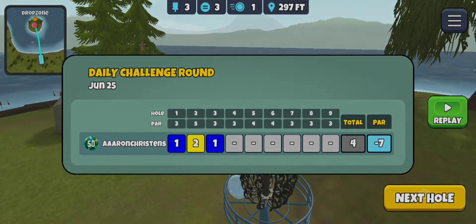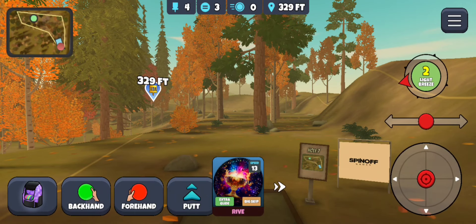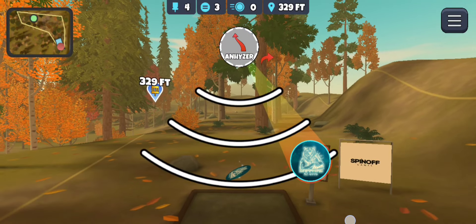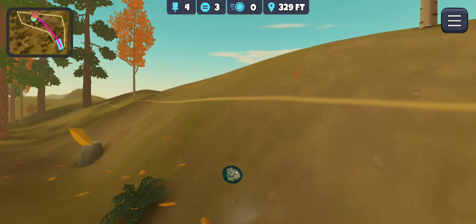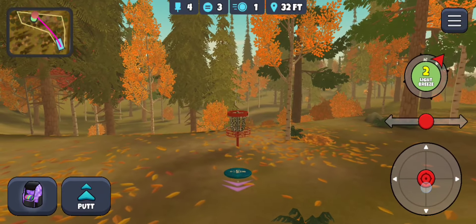A couple Vandal default lines, and then we go into backwoods. This one I'm going to go default as well — slide to the left. We're going to go skip sapphire. Actually, I'm just going to keep it; I don't think I need to slide in this wind. Oh, not enough anhyzer. Would have been nice to get that one, but we'll settle for birdie.